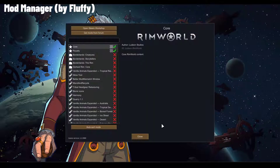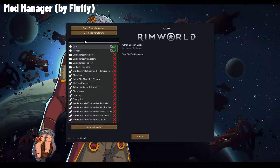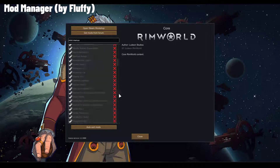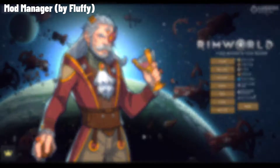In the typical vanilla mod menu, if you try to find a mod like Mint Menus by typing it in, all it does is gray everything else out and highlight the mod — you still have to scroll down to find it. There is no feature such as a mod list, so let's look at Fluffy Mod Manager instead.